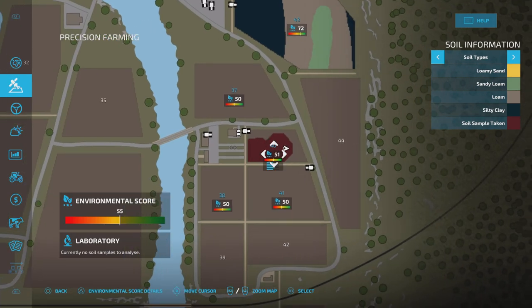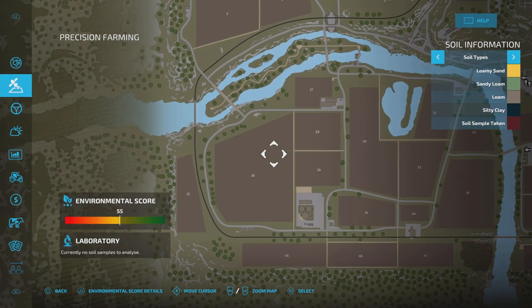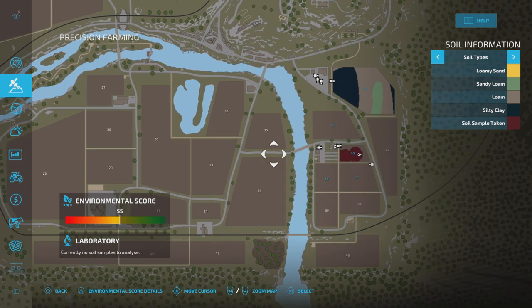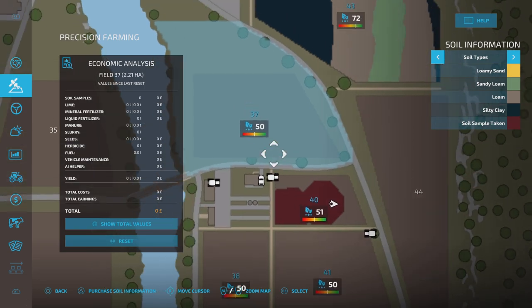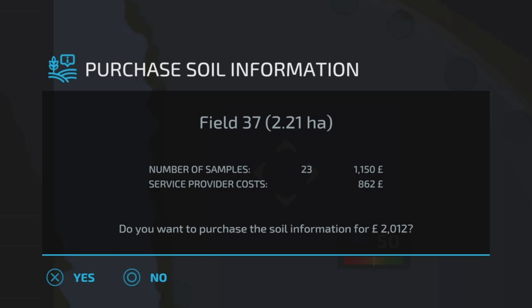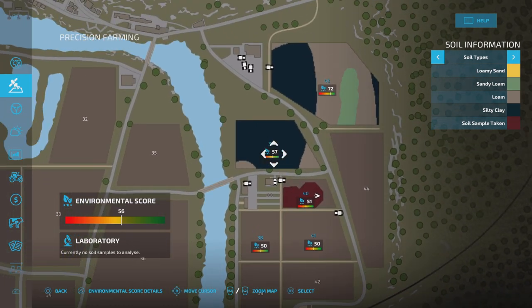Now if this is going to frustrate you — and this is a very small field — on larger fields it's going to take a lot longer. But there's now an option: if you click on a field, at the bottom left it says 'purchase soil information.' So if you own the field and don't want to spend time sampling, you can buy it. For field 37, that's 23 soil samples at 1,150, plus a service provider cost of 862 — so 2,012 total for a soil sample map done for you.